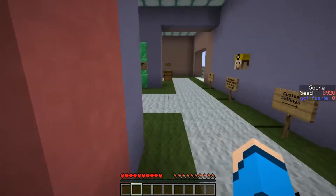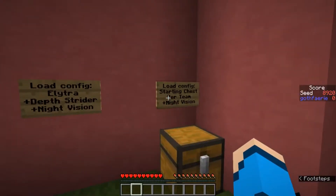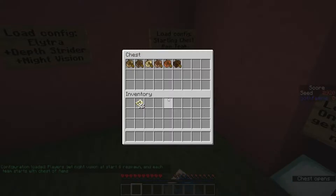And this week we have another Boats, Boats, Boats week, so make sure you come over into this part of the lobby. Come and click the sign that says Load Config, Starting Chest Per Team, plus Night Vision, and make sure you put some boats in there for you to have.